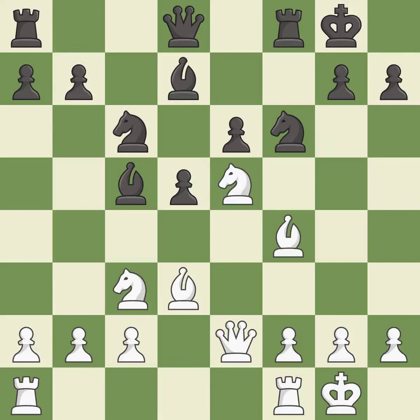The rooks can see each other now, allowing them to provide mutual defense. It is best — this connects the rooks, which helps them coordinate together in the future. This develops a rook off its starting square, getting it into the action. This threatens to reveal an attack on a pawn.